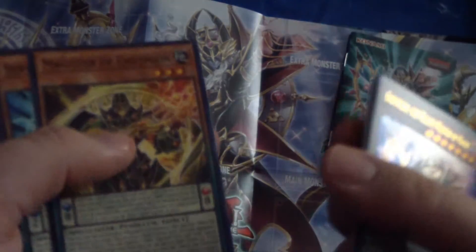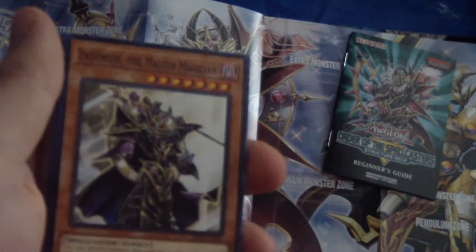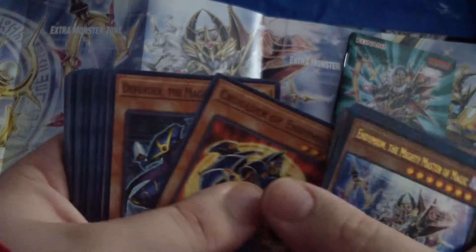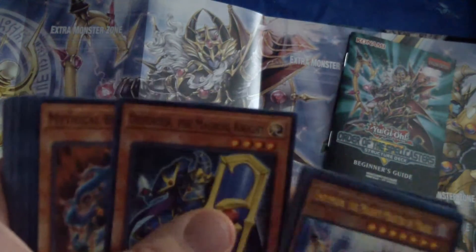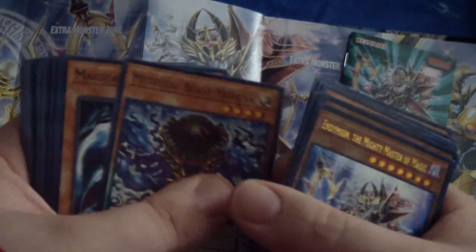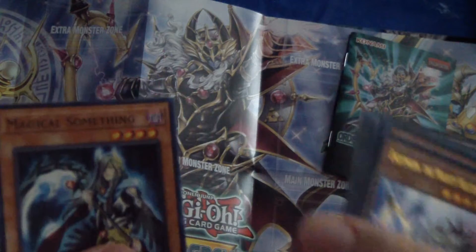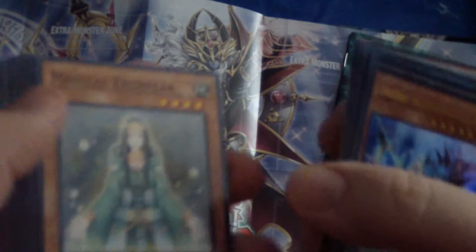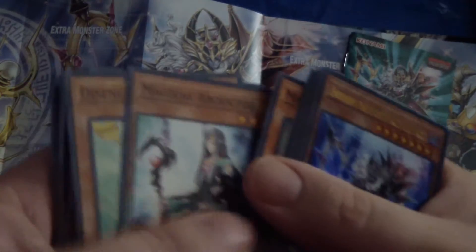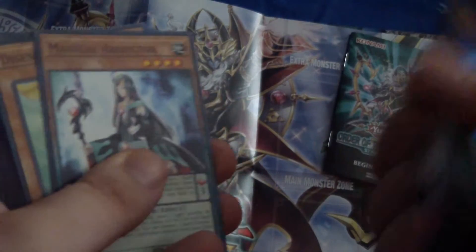Magister of Endymion — another Pendulum Monster. Servant of Endymion. Endymion, the Master Magician — I guess his original version. Crusader of Endymion. Defender, the Magical Knight. Mythical Beast Cerberus. Mythical Beast Medusa. Magical Exemplar. Magical Abductor. It's kind of random that they don't really put these in any particular order — a Link Monster just mixed in with the Pendulums and the regular effect monsters.